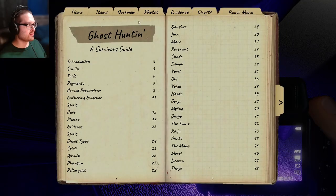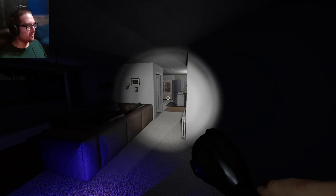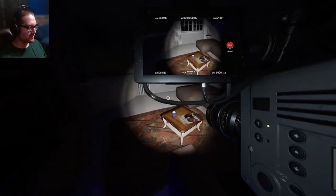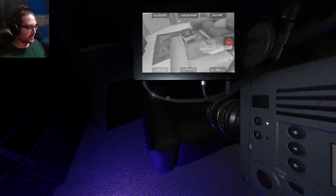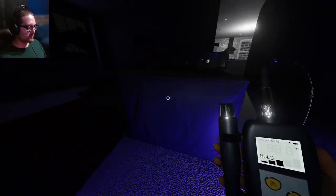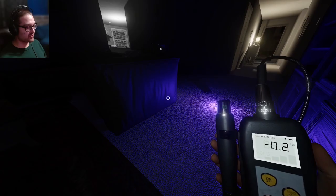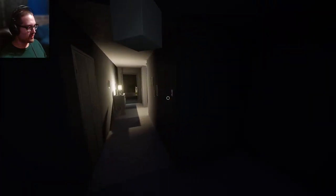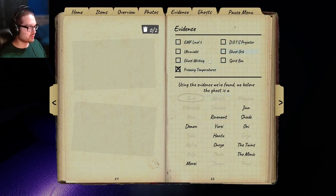Look at that photo — maybe you are in here. Oh my god, why did you have to do that? Well at least I can look for ghost orbs — which we have. I can check the temperature... whoa, that's freezing, it's under one degree. Holy crap. Okay, give me a minute — we know it's freezing. On Nightmare we're only going to get two evidences.